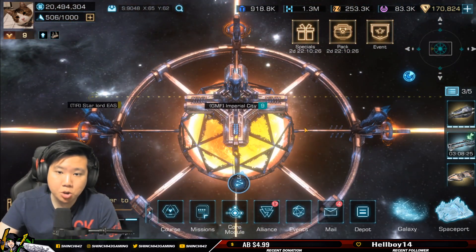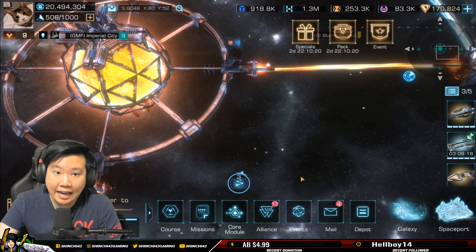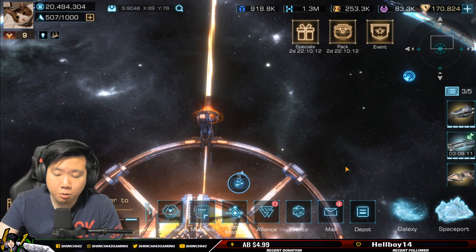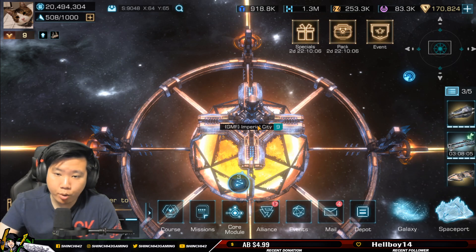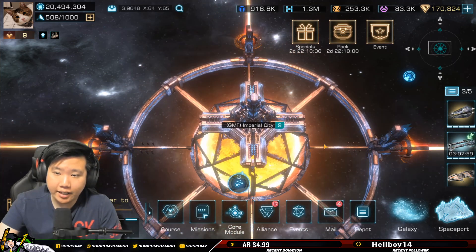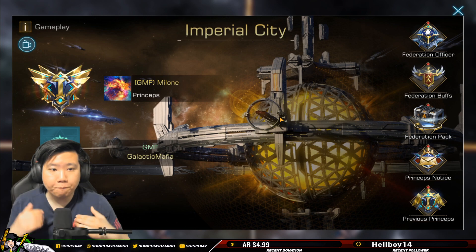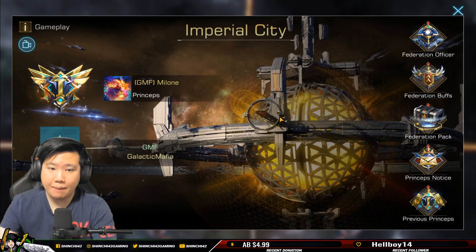This event is more on the PvP side — you have to fight anyone wanting to take the Imperial City. On our server we came to a consensus that one alliance would lead, which is GMF, so they took the first Imperial City. There are different rules you can set up, like rotation between alliances or forming a council. In this video we're going to talk about how the Imperial City system works.